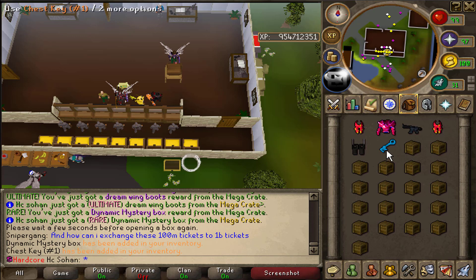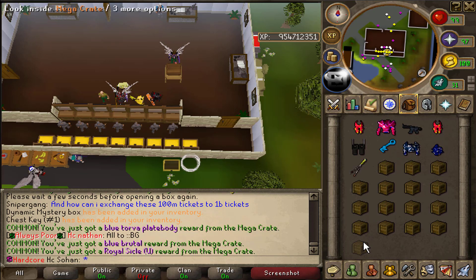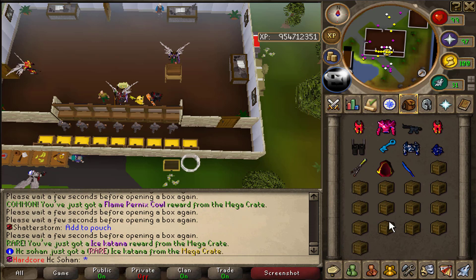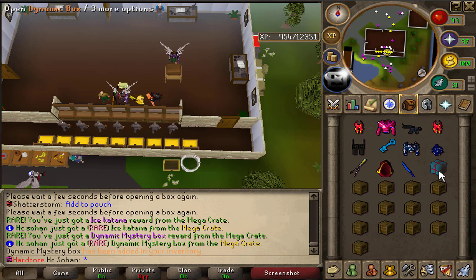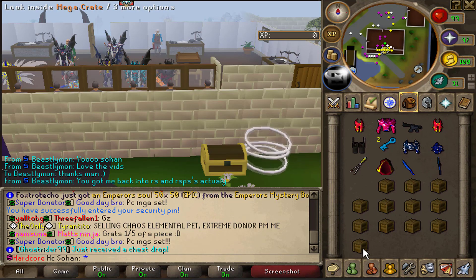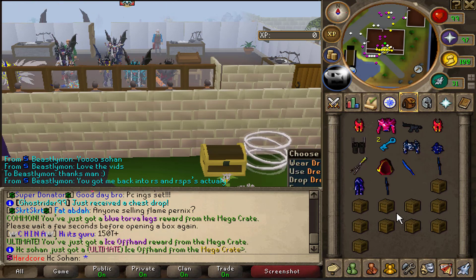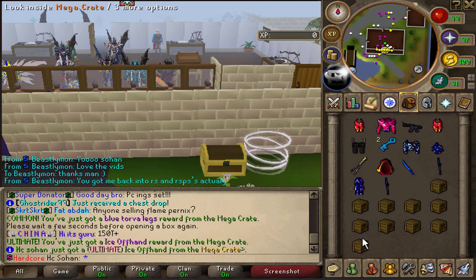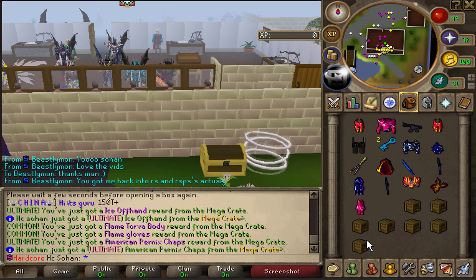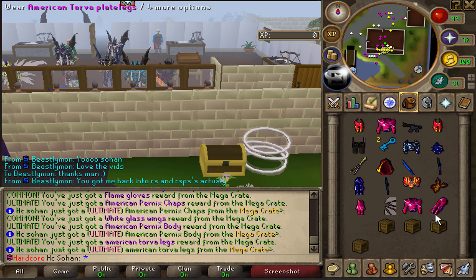A chest key from the dynamic box, worth like 10 trillion — not too much but decent. The dreaming boots are the first we've gotten. And there's the first ice katana as well! A dynamic mystery box and another chest key — ice off hand straight after that and another ice katana! We've had so many rare rewards this inventory. Another assault rifle, and a second ice off hand — what the hell!